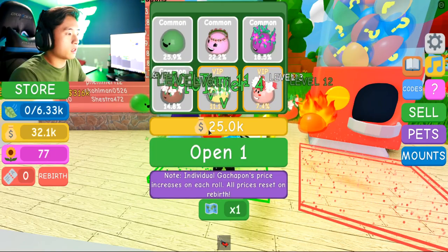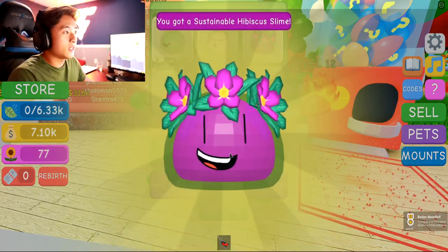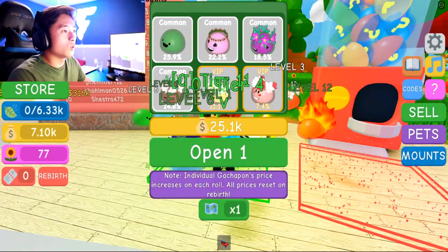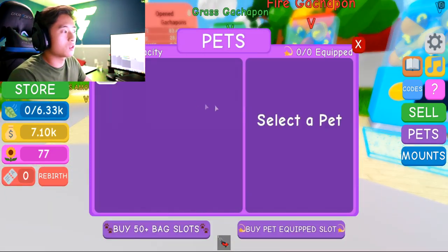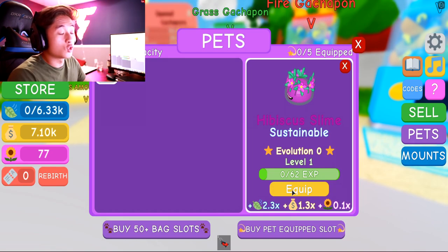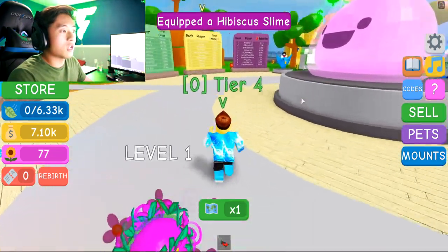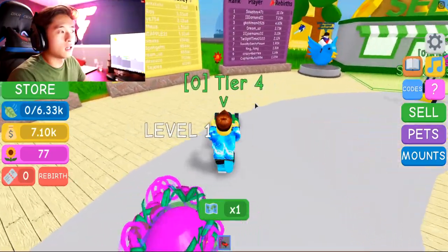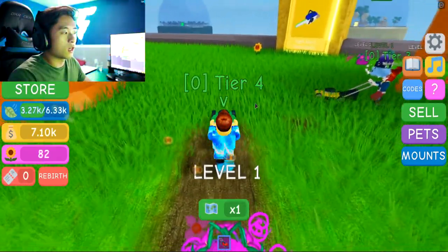25k for a pet. Open one — here we go, baby. Give me a pet, baby. You got a Hibiscus Slime — a common one. Not the rare one, but it's a common one. Let's go ahead and equip our pets. It gives us 2x the grass, 1x the money, and 0.1 of flower, which is not bad at all. It gives us a multiplier, which I like about these games — a multiplier that helps us out a lot.